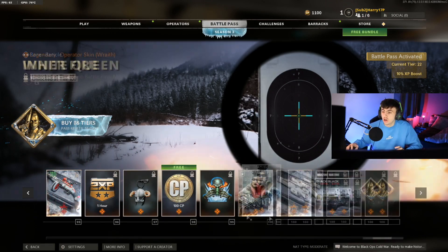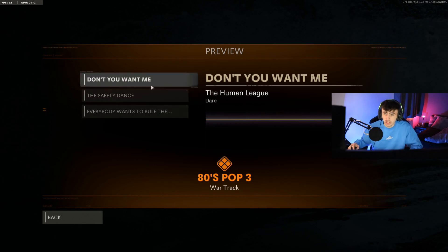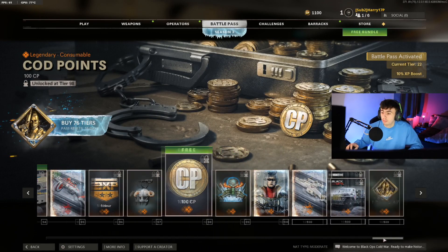And then finally, wait — there are two more free things. We're going to get 80s Pop Three, because you can't have enough 80s music for the trucks, apparently. Songs include Don't You Want Me, The Safety Dance, and Everybody Wants to Rule the World. And then finally it is going to be another 100 COD points.